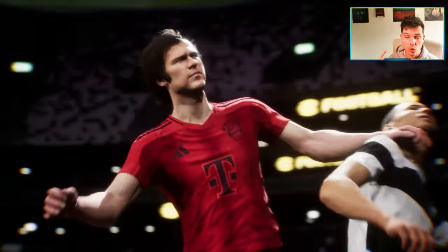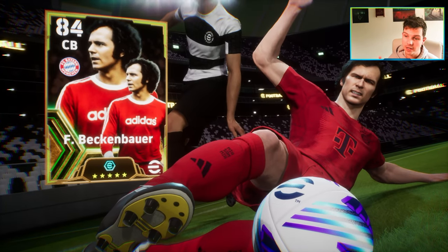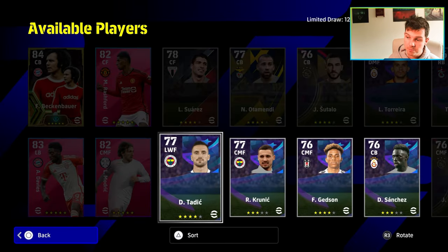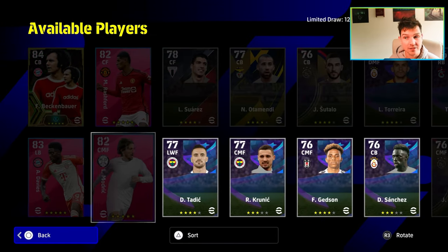Beckenbauer is definitely one of the most unique cards in the game. A lot of people are giving him hate, but honestly I have really struggled against Beckenbauer and Costa Corta for free players. Once we have this box cleared, the rest of the players are going to be standard GP players that are not worth wasting free spins on.